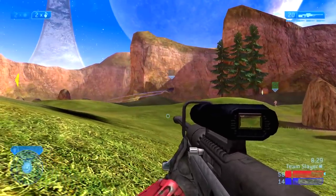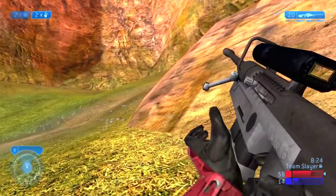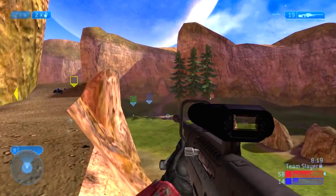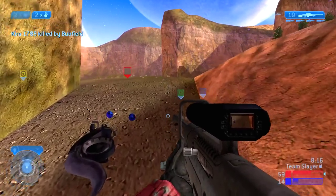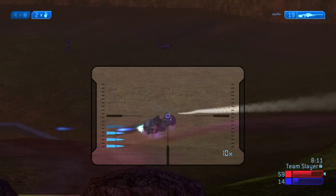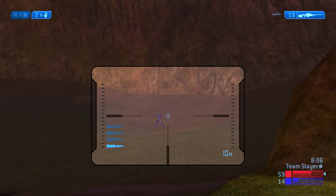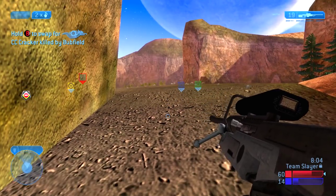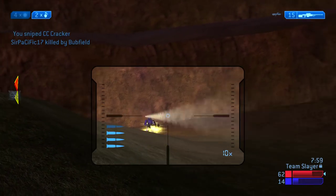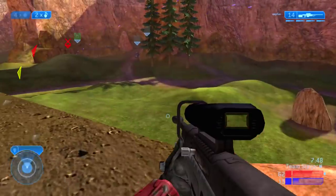We have a very decent lead on the enemy team at this point. My goal is simply to stay alive. A lot of players would get restless here and push out unnecessarily, and even I admit to making some rash decisions trying to make the gameplay more interesting. You can also see here how the sniper rifle at long range becomes ineffective — you have to aim way ahead of your opponent or shots just don't register.